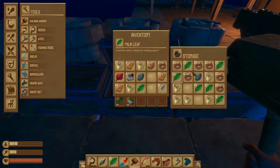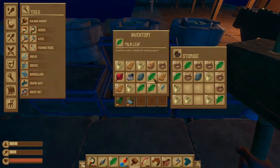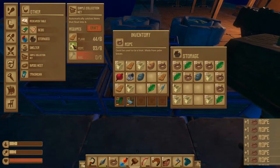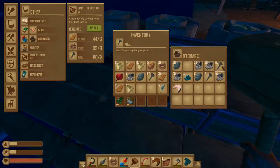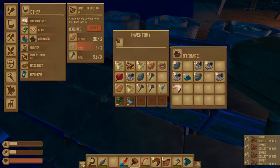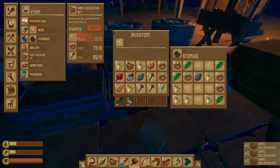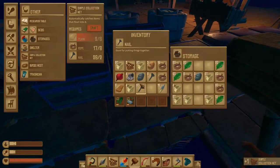I wish there was like a sort inventory feature here — that would make things so much easier, like consolidate all the resources into full stacks. Anyway, you can turn these into ropes. We need collection nets. I did have lots of nails if I remember correctly, and I do — like three stacks or two full stacks. I want to turn all of these into collection nets. It's a good place to dump our ropes.